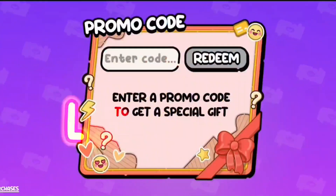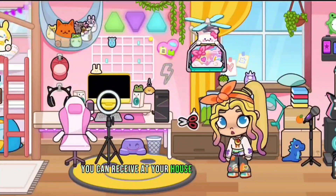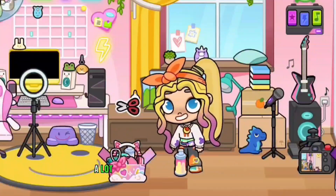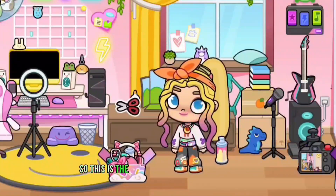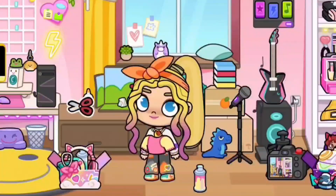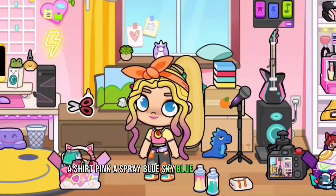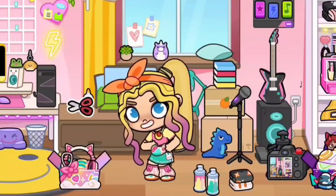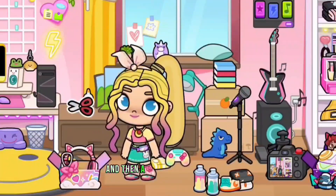The second code: type 'ellie gamer' and a gift arrives at your house in a pink box. Inside: a pink spray, a pink shirt, a sky blue spray, a blue shirt or skirt, a game remote control, a pink ribbon for hair, and a pink headset. What do you think?